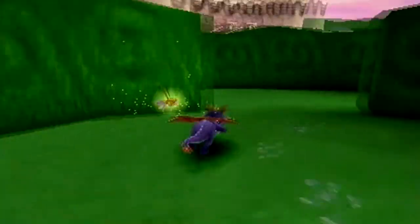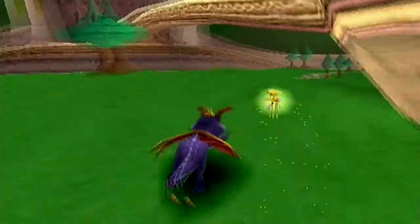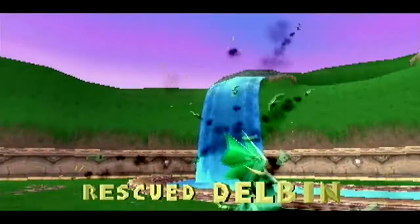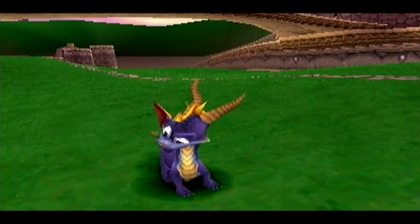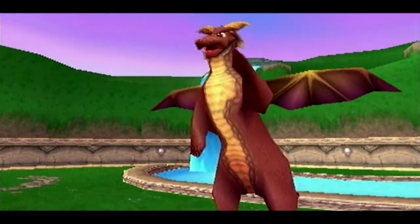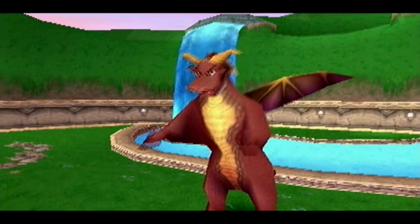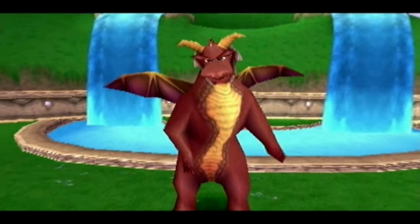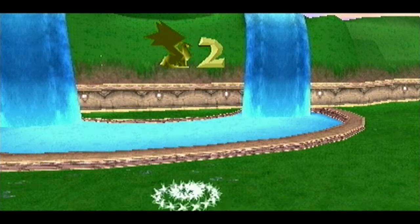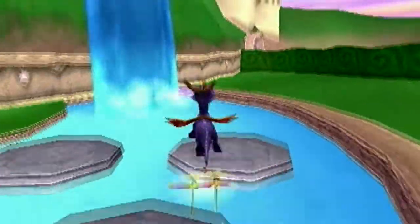That butterfly there is an extra life — they act like extra lives, you get an extra life from them. Here's another dragon: Delbin. He says Gnasty Gnorc will be torched, but Spyro has much to learn first. The dragonfly following you is named Sparks and he's helping and protecting you. A cool thing is this area is actually used for one of the levels, where you want to jump on every single one of these platforms.